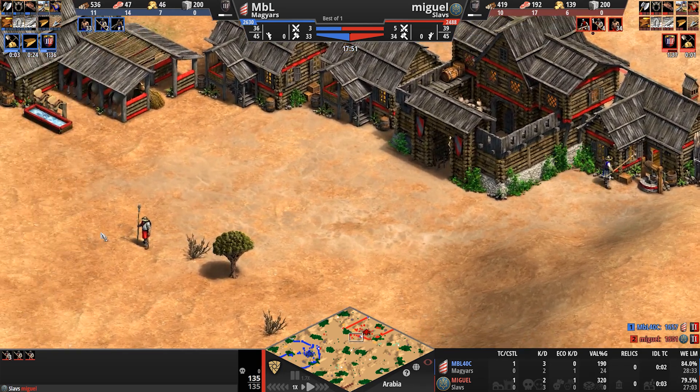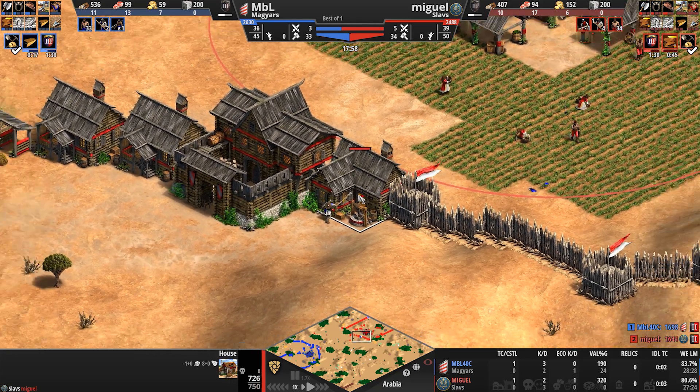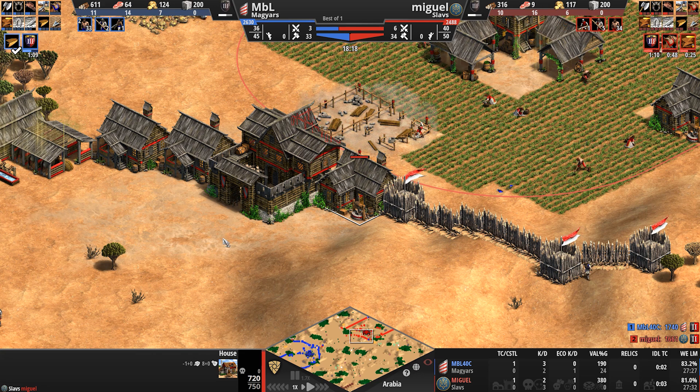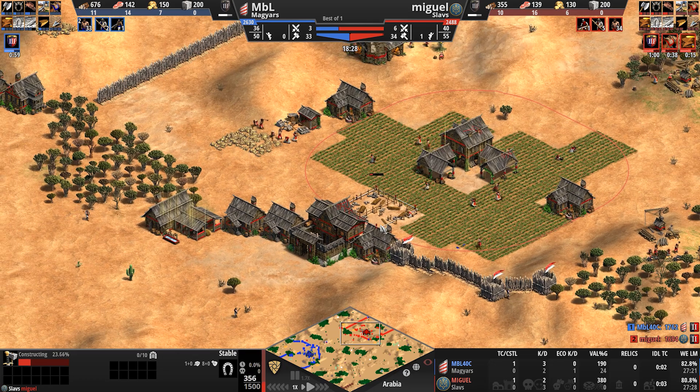Two spearmen crossing each other in the dead of night. You'd do well to turn around and help defend that house. Both players are now going up to castle. We're getting forging for our Slav player, while our Magyar player automatically gets the attack upgrades for free — doesn't need to invest the resources or the time.